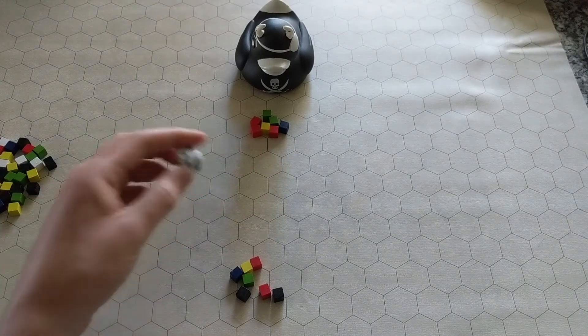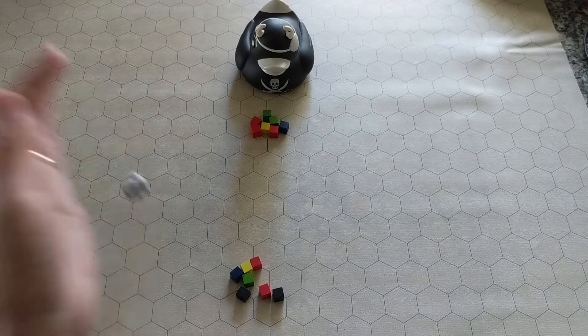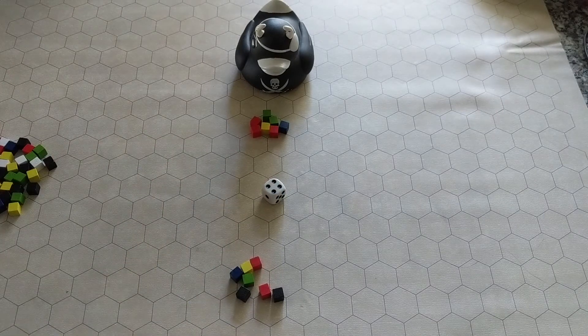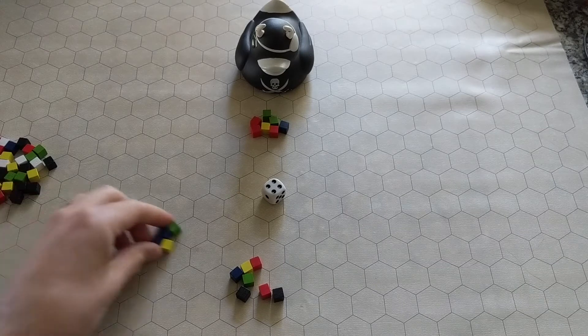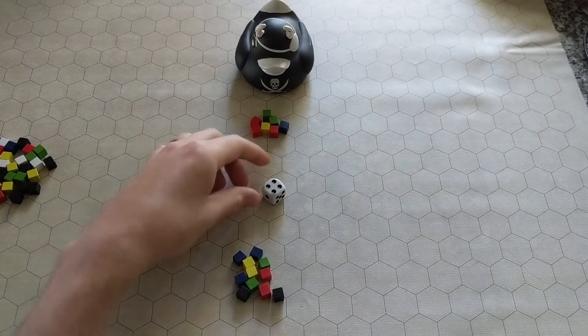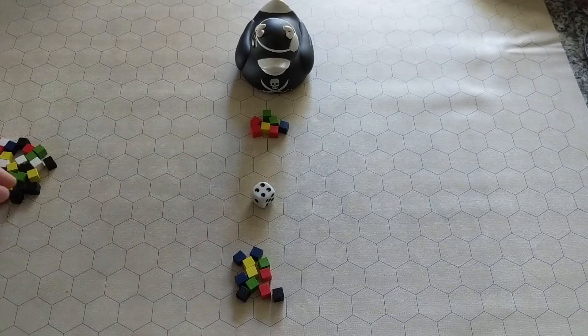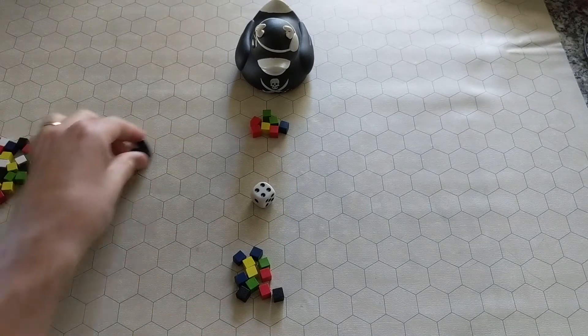And I keep going — one more time. Hmm, this time I think I want the top. Okay, so I take four cubes. And let's check the bottom — three! Pirate Ducky gets three cubes: one, two, three.